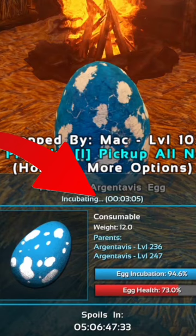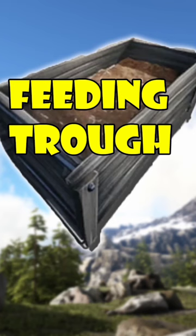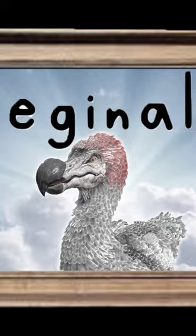You will want to imprint on the creature shortly after it's born. Construct a feeding trough to keep your creature from starving to death.